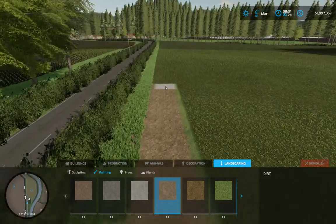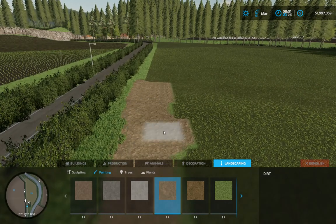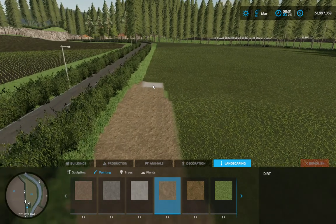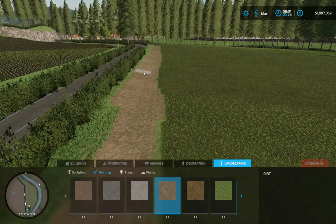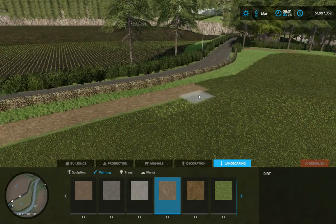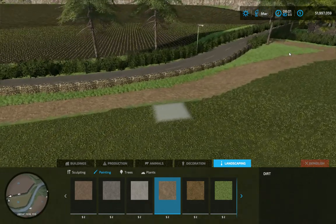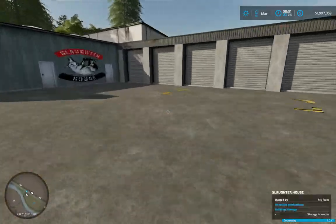We can still do grass in this field because we don't quite need to use it all. Where's the entrance? There we are. So this is our slaughterhouse - there you go.